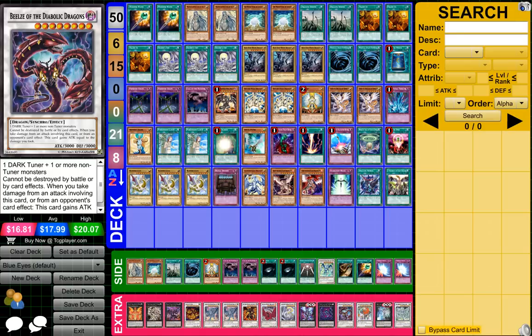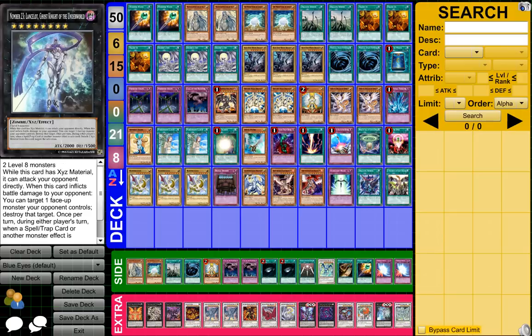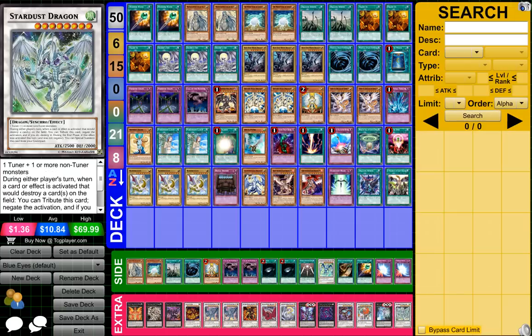1 Beezles of the Diabolic Dragons I think, 1 Leo the Keeper of the Sacred Tree, 1 Number 23 Lensin' Lot or something Ghost Knight of the Underworld, and 1 Stardust Dragon.